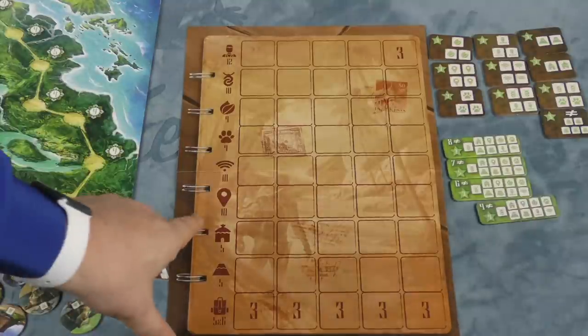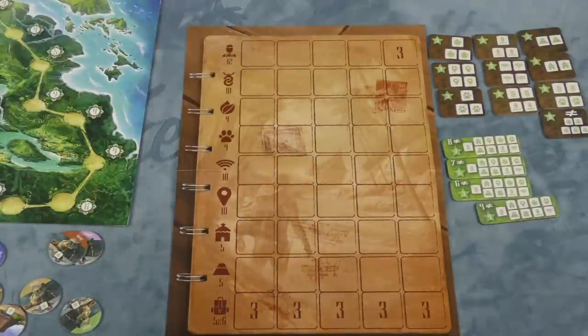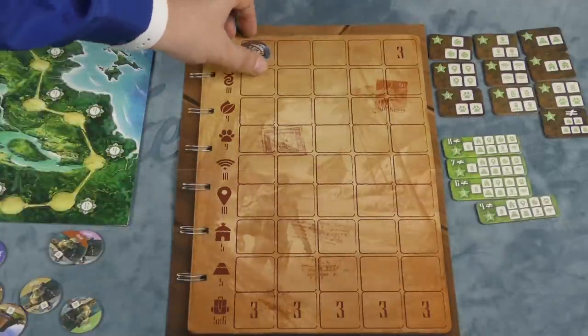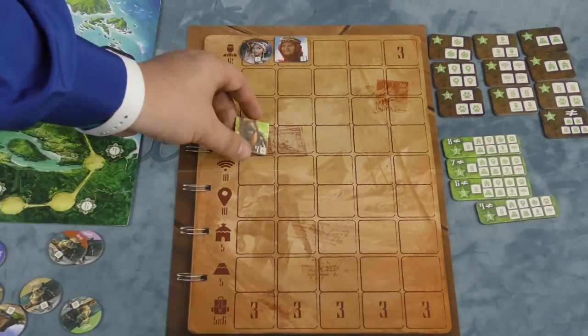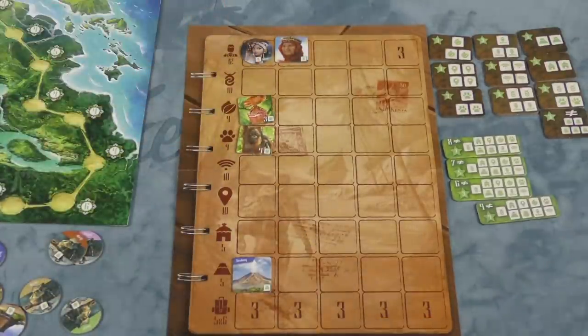Each player has their own travel notebook, and they're going to be placing tiles in that notebook. There are round tiles and there are square tiles — there's no real difference between them; it's just that the round ones start out on the table at the beginning. As you place them, you'll place them in different sections: these are people you've run across, here you have animals, there are volcanoes, there is fauna, and each one scores differently.